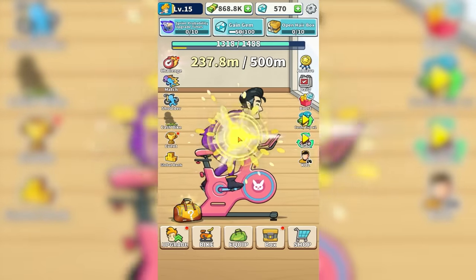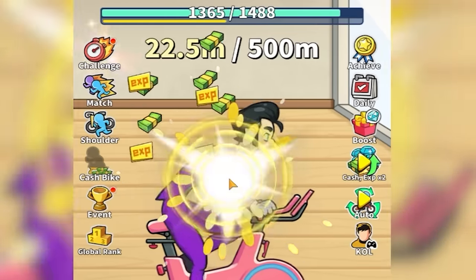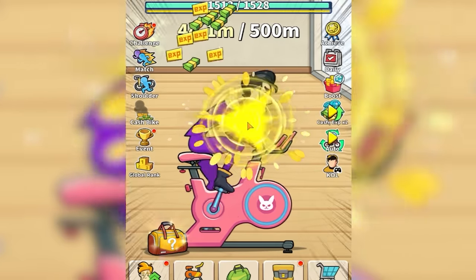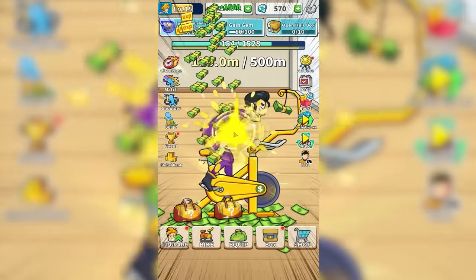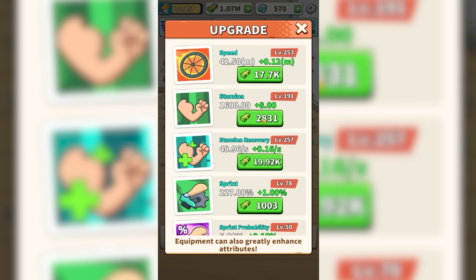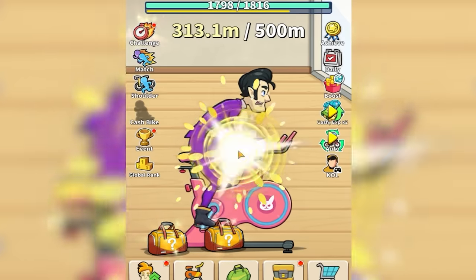Now if we turn on cash bike, we're really going to make a lot of money. It takes no time at all to go through 100 meters now and we do that five times to get a reward. We need just a little more stamina recovery — luckily we have almost a million dollars. The rest is going into speed: half a million dollars on pure speed. We're going quicker but our stamina is still recovering faster than we can use it. We do the cash bike and then buy more stamina — just that burst alone gave us a million dollars.